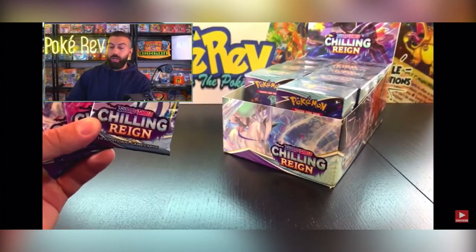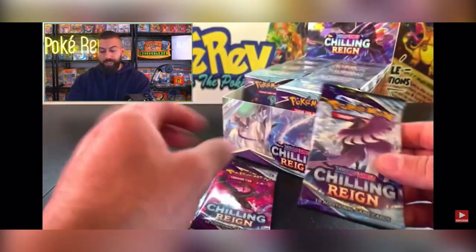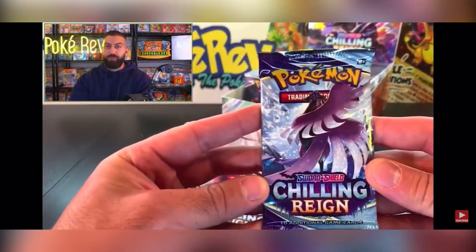We got Pokerad. Alright PokerCave, it's time to jump into this Chilling Rain build and battle case. I got the whole thing right here opened up ready to go. There's 10 of these in here. We got our first one right here and we're going to jump into it with our very first pack of Chilling.